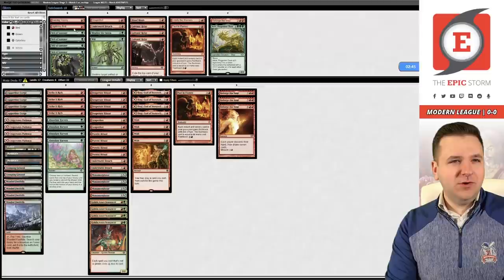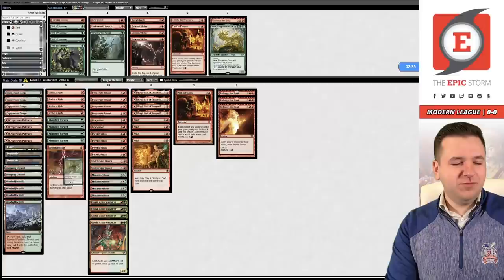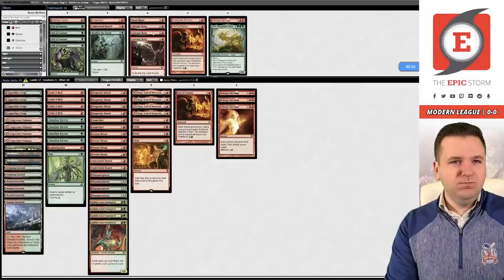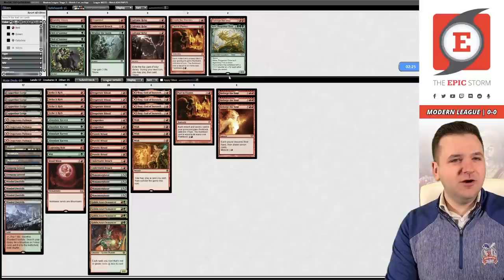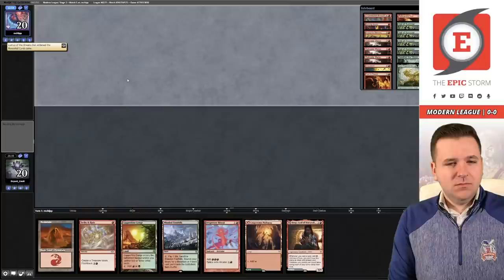For sideboarding, we don't want these Veil of Summer numbers — those can go. We don't have many cards that are great in this matchup. We can bring in Bolt — removal is fine against them. Wilt is probably okay, and you could bring in Blood Moon. Relay might be too slow here, but Burning Inquiry you could bring in; however, you have a higher chance of getting the combo if you just leave it on the board. This is what I'm going with.